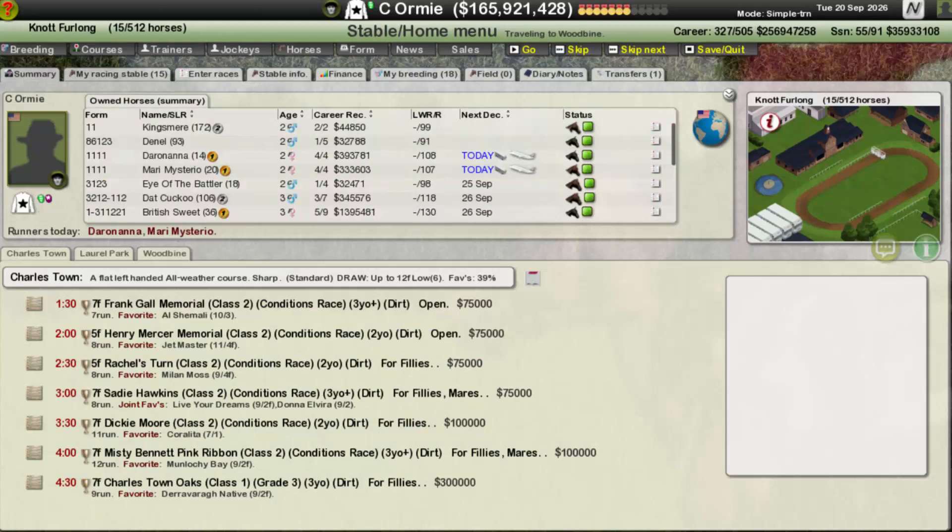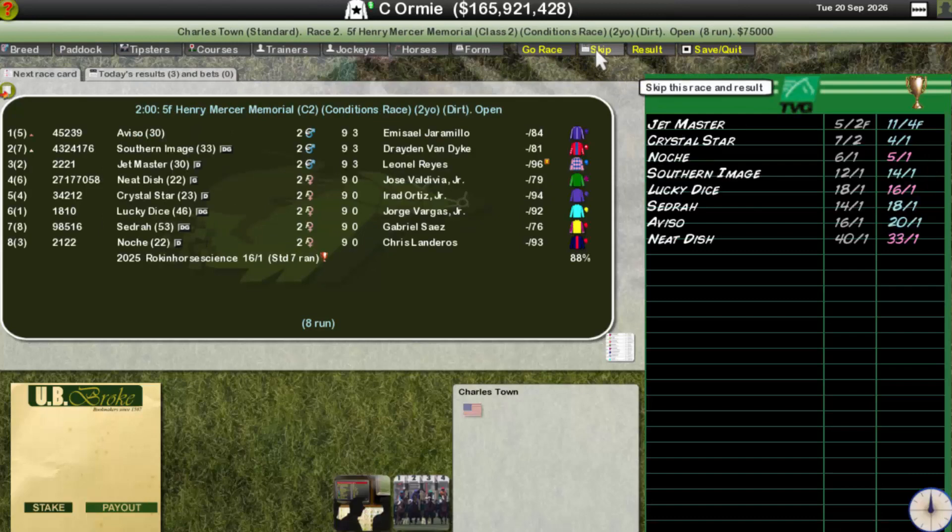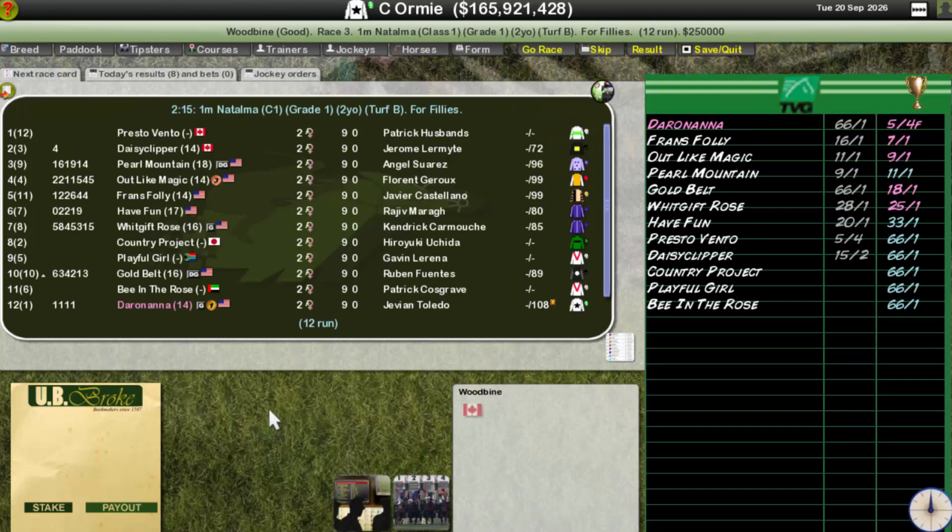Next we go to Darrenara and Marie Mysterio — from different parts of the bloodline but the same bloodline from Mariana originally. We're heading back to Canada to Woodbine for both races. Darrenara is just one Grade 1, a decent horse — won a Grade 1, Grade 2, and Grade 3 to be fair. Marie too, both horses today have won at all three graded levels, which makes it quite rare for our horses.